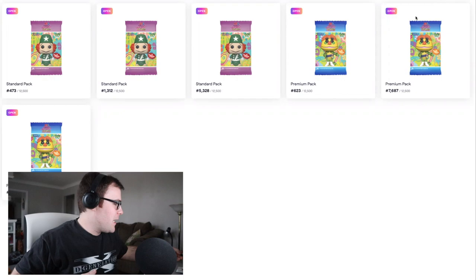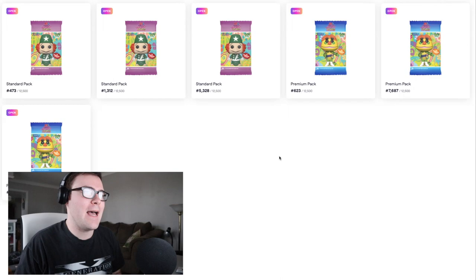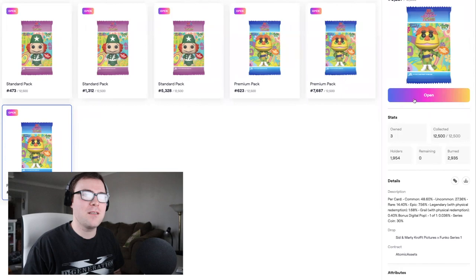We are in the drop account. MD's here with me — he got three standards and one premium. And then I have these two premium packs. We noticed there are some limited numbers, like 623 and 473, so I think we're going to save those for last. I'm thinking of kicking off with a premium, starting with this bottom one right here. Let's see what we get — hopefully some legendaries, possibly the grail.